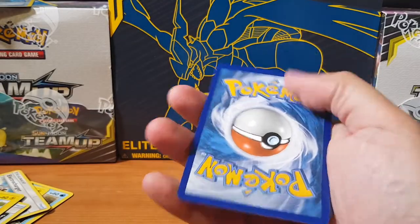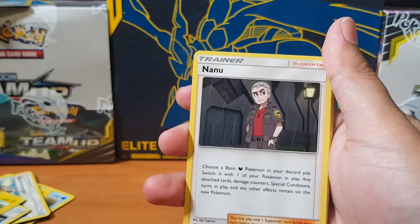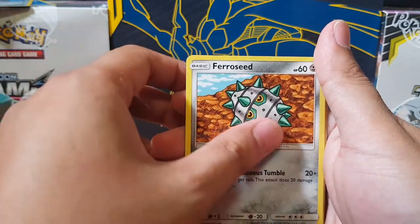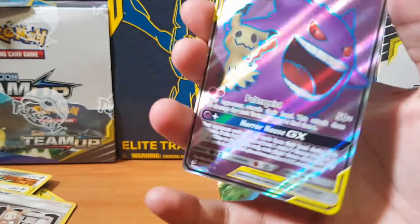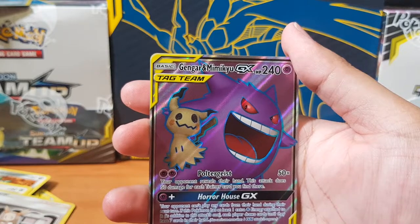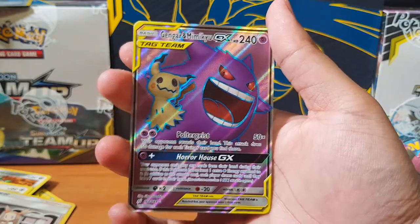So far, out of the two packs, we've not got anything. Oh, here we go — we know we've got something here. The hype is real. Cards are: Evelyn, Nanu, Farfetch'd, Mankey, Penchem, Ferro Seed, Pidgeotto, Charmander, Jasmine. And for the rare — bam, wham, bam! Gengar and Mimikyu — I think it's a full tag team trainer. Damn, let's go! That's what we're looking for here.